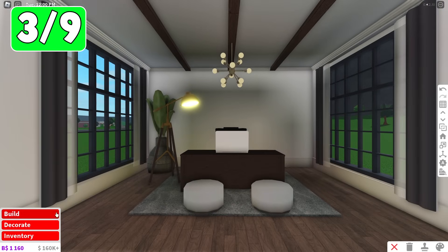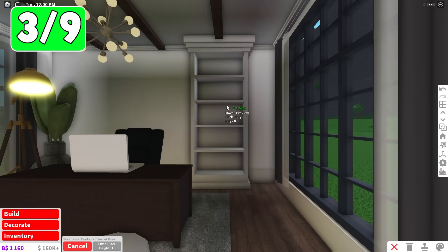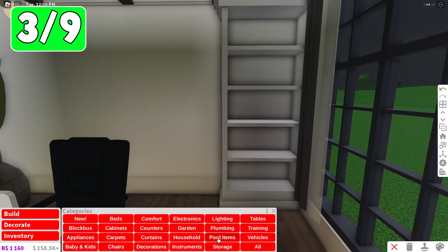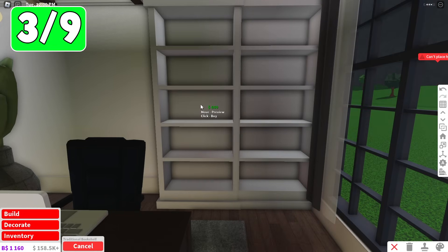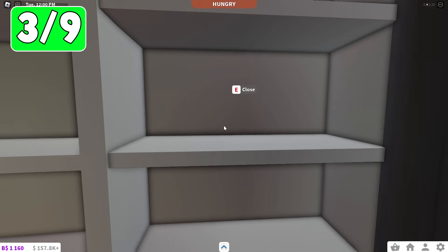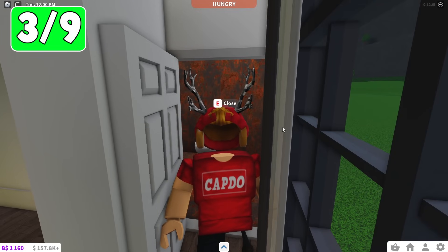Next up, let's say you have an office just like this. If you go to the doors category and type in secret bookshelf, you can actually place a bookshelf right over here, and this will be a secret door. A good way to disguise this is by going to your storage category and placing a real bookshelf right next to it. With two traditional bookshelves next to each other, they probably won't suspect a thing. But if I walk up to the one on the right and press open, I can go into my new secret room.